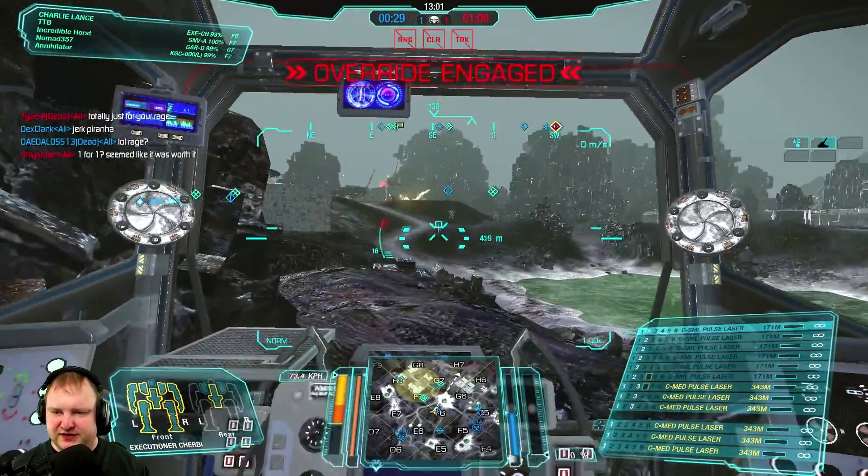If you like this type of content and would like to support me in making more content here on YouTube, head on over to my Patreon page. We're heading into Solaris City trying to find more targets. We see some LURMs coming in from the enemy — let's use our MASC to get into a good position. We drop the ADI and move in on the right flank at Echo 4. I've got a light mech teammate with me — that should be enough backup should things go south.